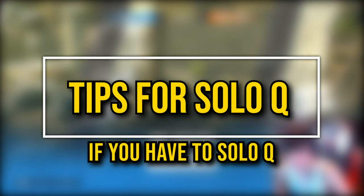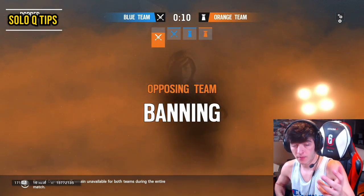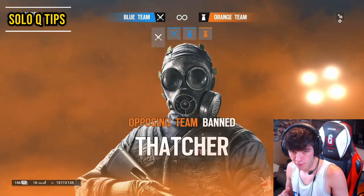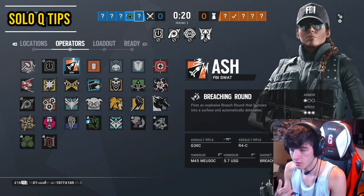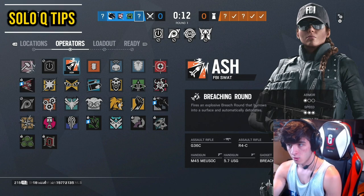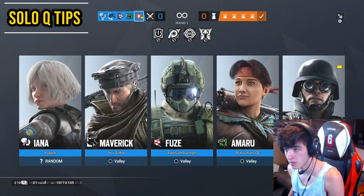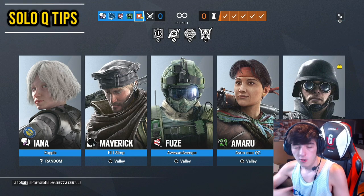Now I want to talk about solo queuing. Not all the time can you find a stack — sometimes people just aren't on. This tip is especially for console because you can't really communicate quickly in chat. When you're attacking and don't know who to pick, sit and wait for your teammates to pick first. For example, I can see we have a hard breach and a Maverick, so I'll take Thermite — it's more important to get the wall open, and it helps the team more.